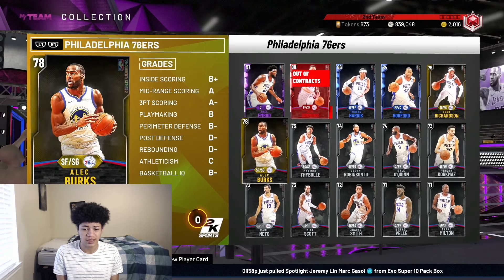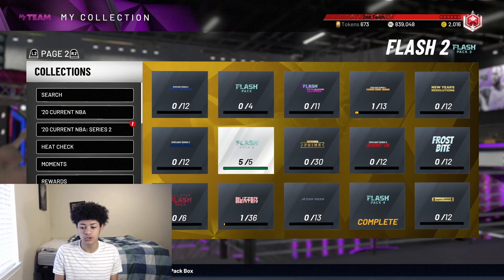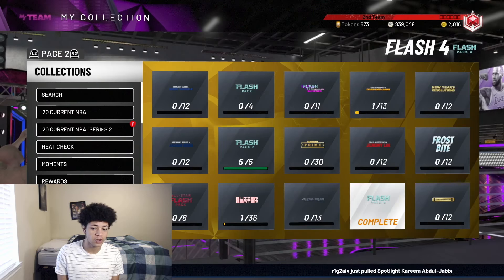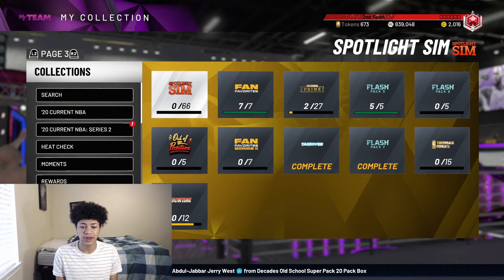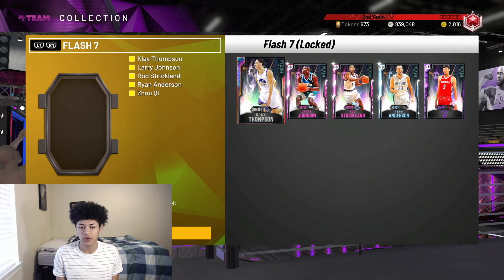Tip number one is completing the right collections for tokens. Some of the best collections to complete are the Current Series number two sets, which you can complete for 20 tokens — and all these cards are very cheap on the auction house due to deflation. The next sets you should be completing are Flash number two, Flash number four, and Flash number five. Flash number five gives you 200 tokens, Flash number four gives 125 tokens, and Flash number two gives 100 tokens. Flash number seven is also a great collection to complete for 200 tokens.